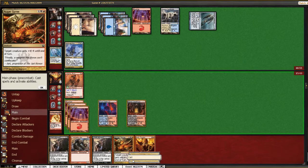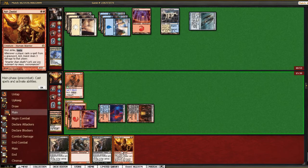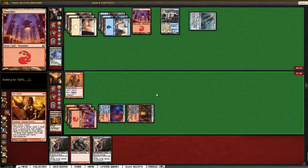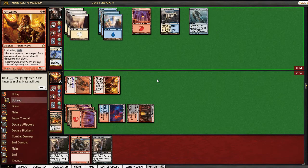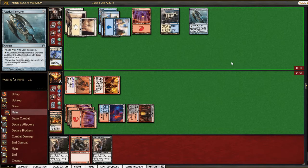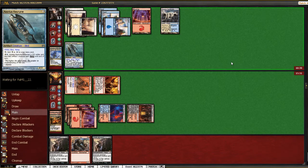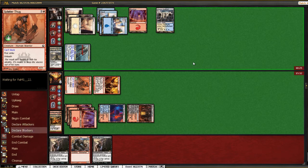A land wasn't the worst there because now we can Augurspray this away, play our Zealot, and hit for five. We need to draw another Annihilating Fire for this stupid Keyrune like ASAP. He still has four cards in hand. It looks like he's just going for the win now off Annihilating Fire — that's frustrating.